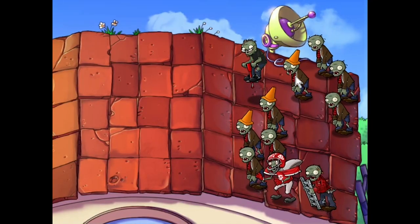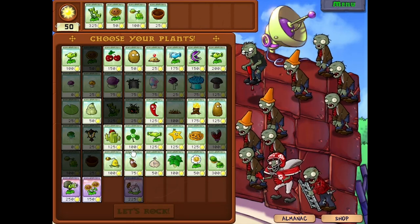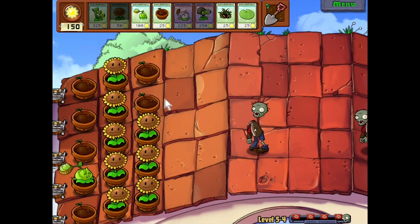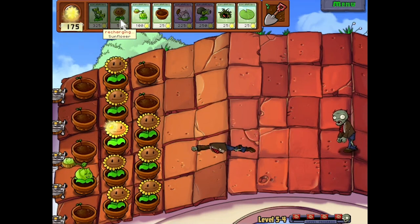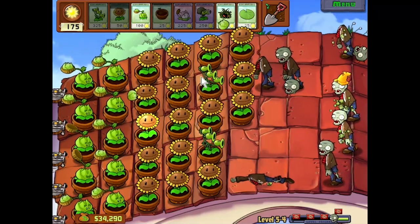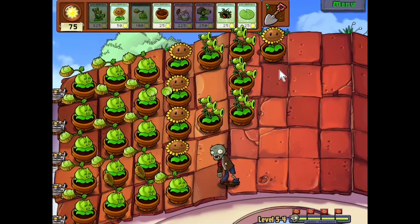After several resets I got threepeater, sunflower and cabbagepult. Choosing flowerpot, the damage from those plants was clearly going to be much stronger. Cabbagepult's base damage is stronger than kernel's, and while threepeater wouldn't work on the sloped section of the roof, it would work on the flat area where it could do triple damage. Spamming cabbages and threepeaters, I was able to win without losing any roof cleaners.